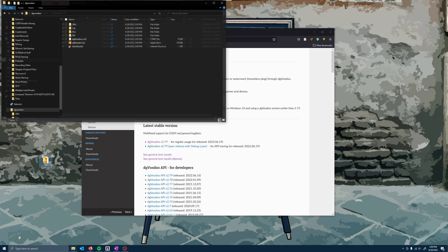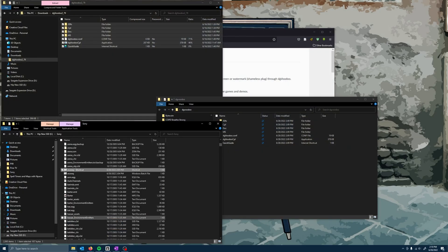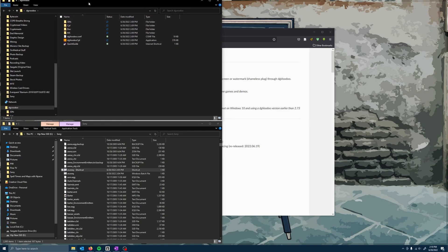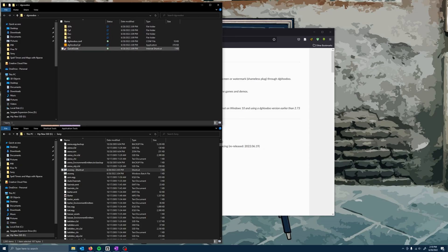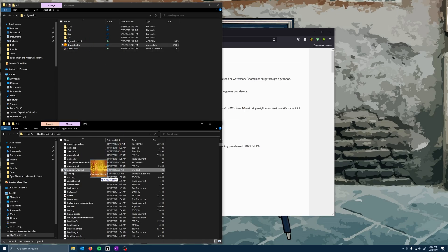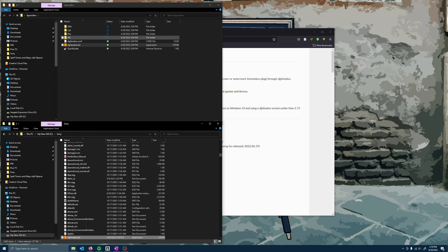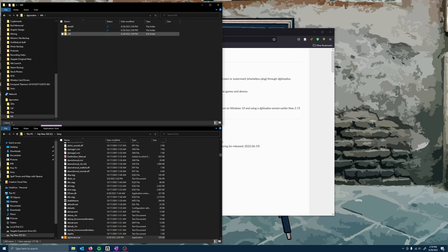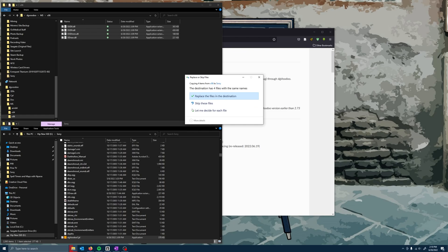Then double-click into that folder and open up your EverQuest directory. You're going to click that DG Voodoo file and drop it into your EverQuest directory — replace the file if prompted. Then select the MS folder, click on the x86 folder, select all of those files and drop those into the EverQuest directory as well. Yes, replace those files.